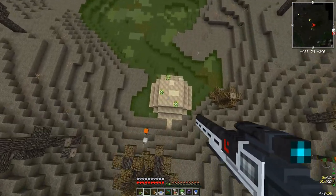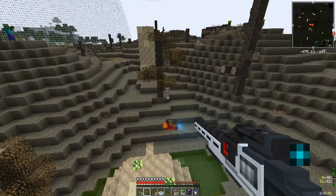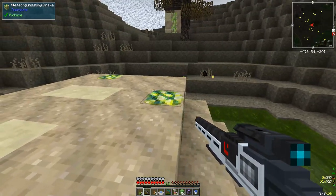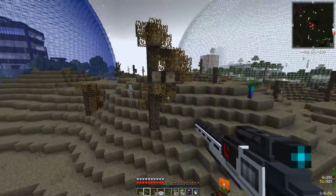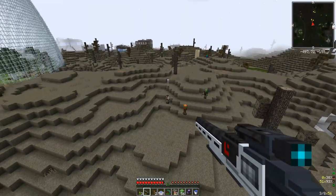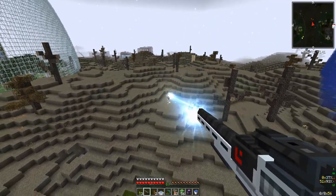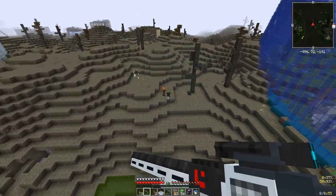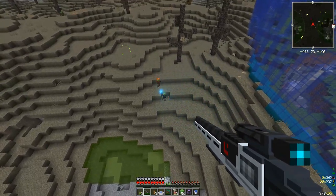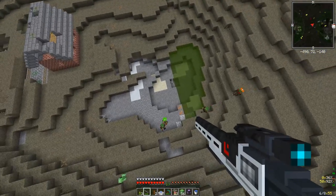These are the alien bug nests where you can get these slimy blocks. They currently don't have a use in the mod itself.